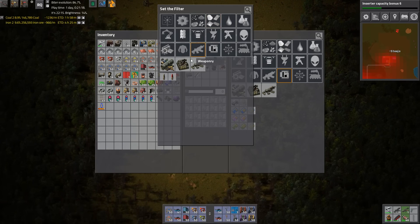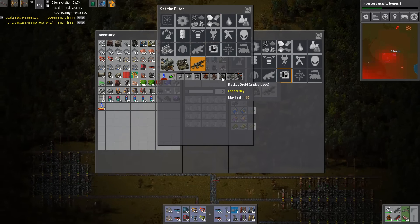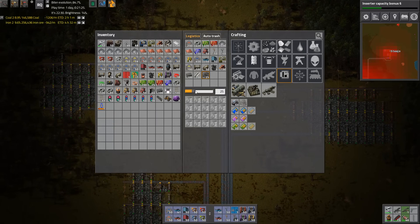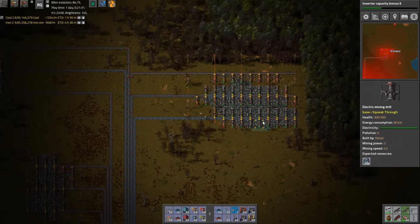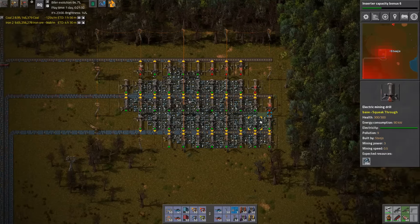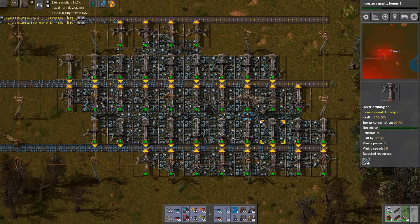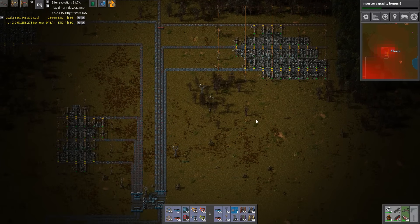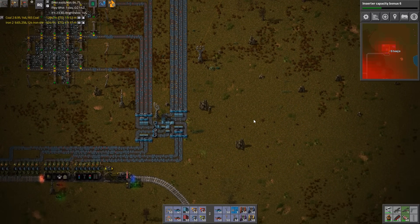I'll head back to the base and request some Johnny Fives. It was battle droids that we made, wasn't it? I'll request two stacks. I'm completely out of power. Did we get rid of... How could this have happened? Do we have no fuel? We've got loads of fuel. You must have disconnected this area. Part of the factory's still on. Why would you take down a power line? Why would you ever do such a thing, Steejo?